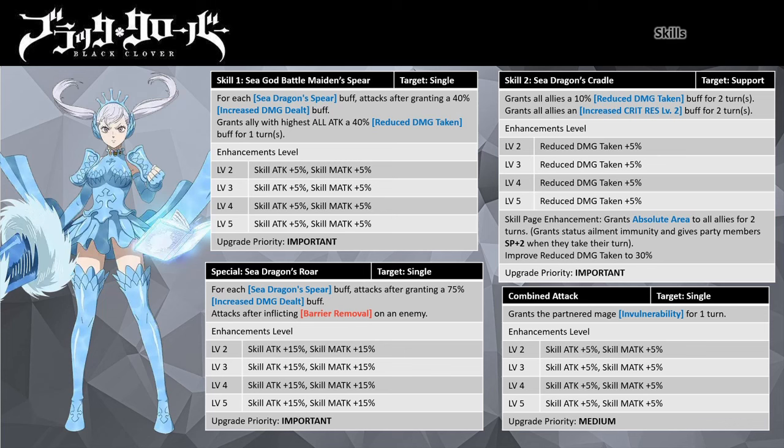Her combo attack is a single target attacking ability with the partner mage, granting the partner invulnerability buff for one turn — meaning they receive no damage until the buff lapses or is removed. This is good when Noel partners your attacker mages, which usually have the lowest HP. Her rotation is simple: use Skill 2 to apply Absolute Area, wait for enemies to attack and build Sea Dragon's Spear stacks, then unleash. Noel isn't good for rush-down strategies where enemies can't act, as she needs to get hit to power up her stacks.